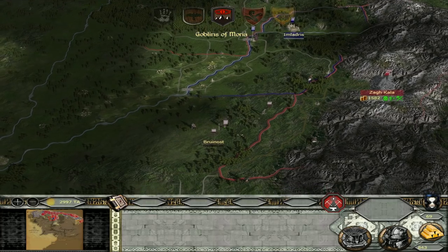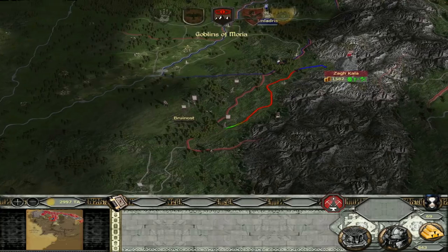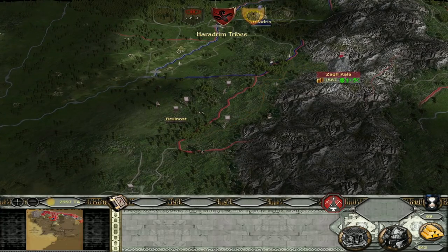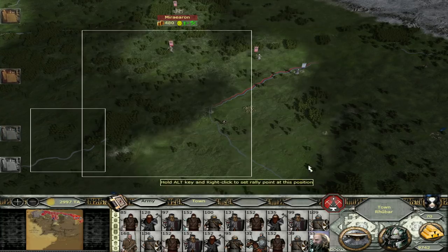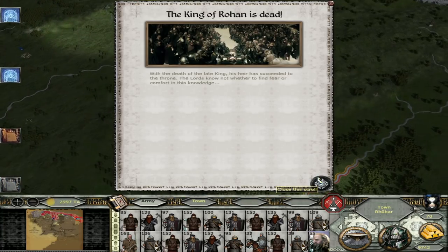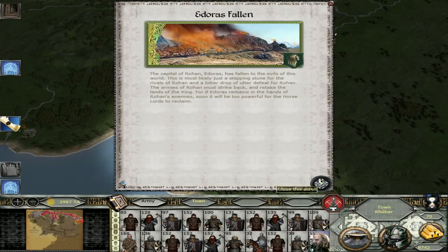The dragons lived in the north somewhere - I believe in the Withered Heath, I think it was. Nazgul returned to Tolmudo. The king of Rohan is at the taking of Harrow. These guys are probably going around here and going for Dale it might look like.